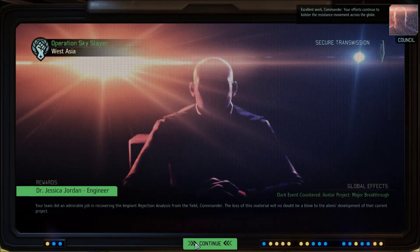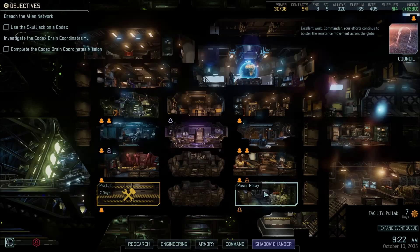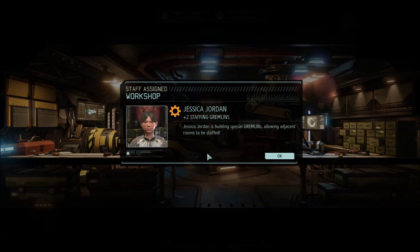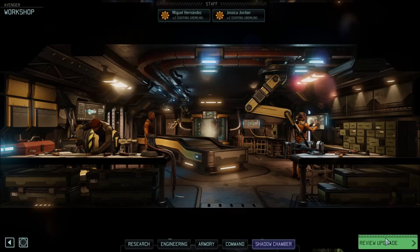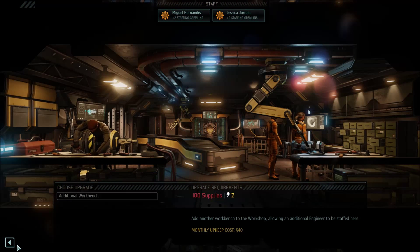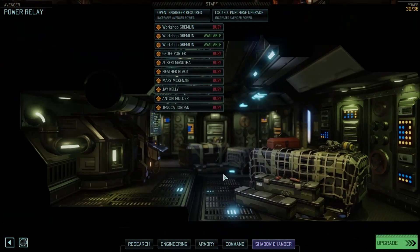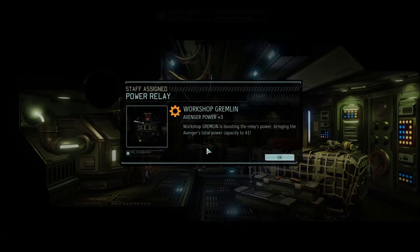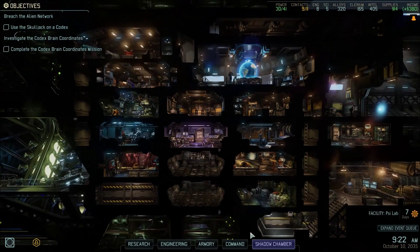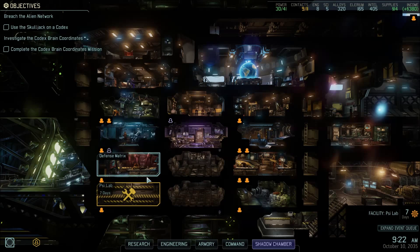Excellent work, Commander — and we got our engineer! Hey Jessica, I'm going to put you to use. Give me some more gremlins — upgrade. Need more supplies, but got two more gremlins which we can put into here. There's one gremlin, and if I upgrade it I can put another one in there, but I don't need to upgrade it because I've got enough power for now.